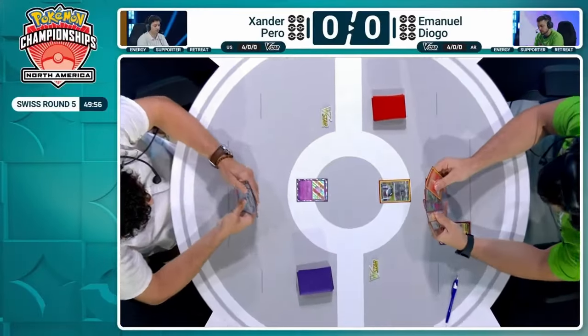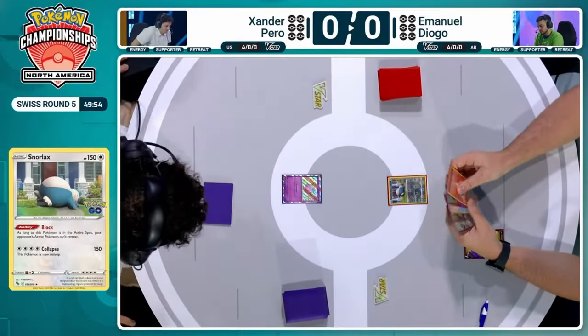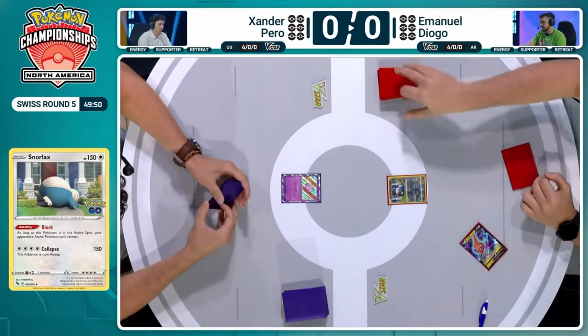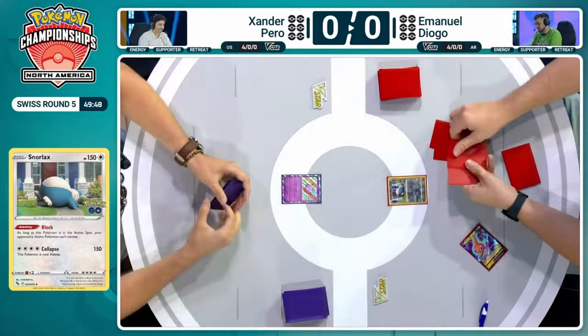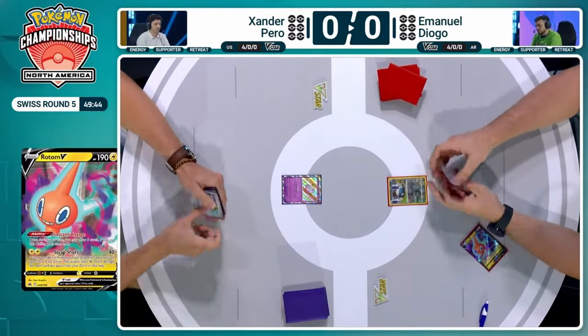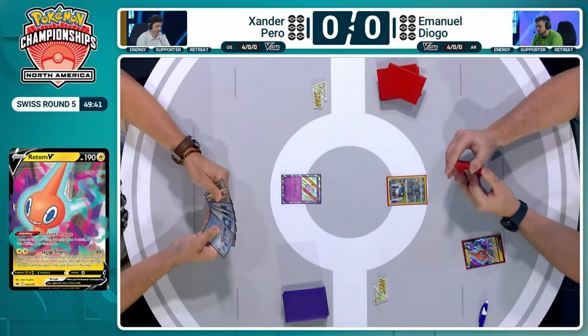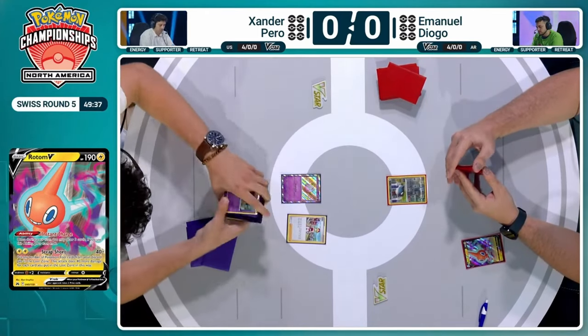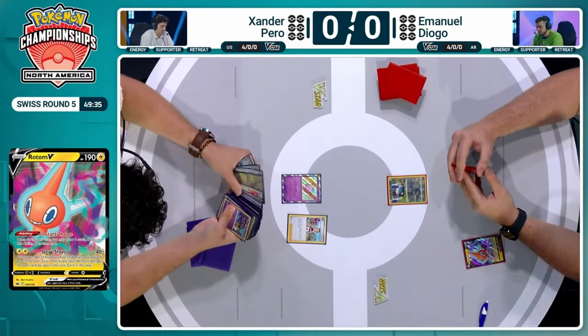Yeah, this is going to be an interesting and kind of a tough matchup. We'll see how things shake out here, but we're getting into our Swiss round five here at NAIC, and we're starting with Emmanuel. Unfortunately, not much of a turn, but we have some cards here. Instant charge from that Rotom V that's on the bench. Going to end the turn and toss things over to Xander, who's starting off with an Irida, going second.